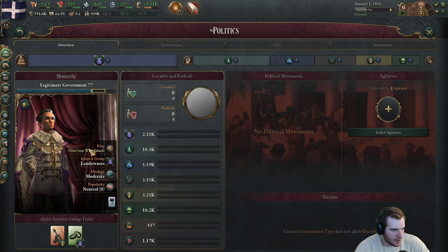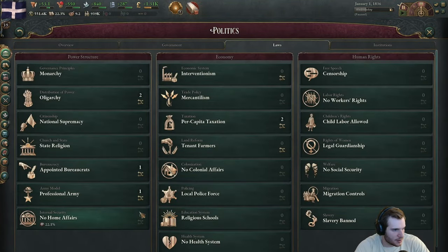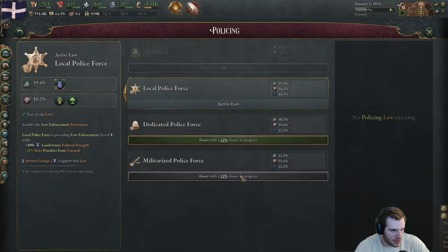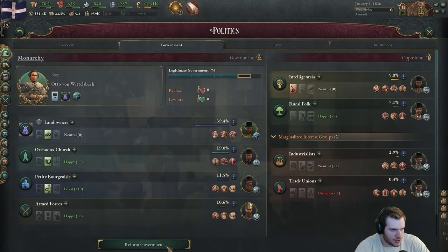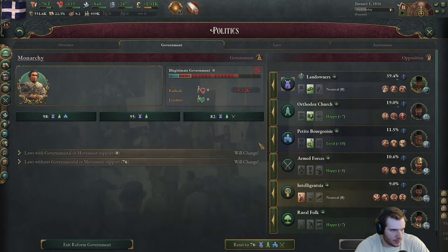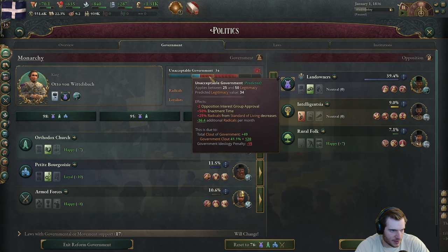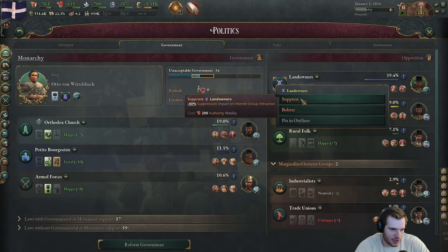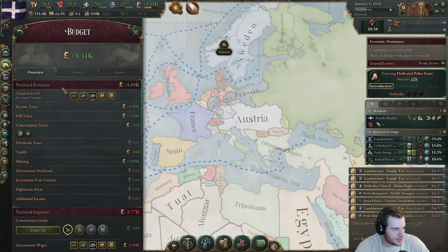In terms of government, we start with the von Wittelsbach, which is interesting because this is a North German and Dutch dynasty, but he's apparently on our throne. We need to get some people in power and start pushing him out. Let's bring in a lot of people and try to get dedicated police force passed — everybody basically loves this except the landowners. So if we throw the landowners out of power and bring in the church, the petit bourgeoisie, and the armed forces, we'll suppress them and bolster the intelligentsia and industrialists.